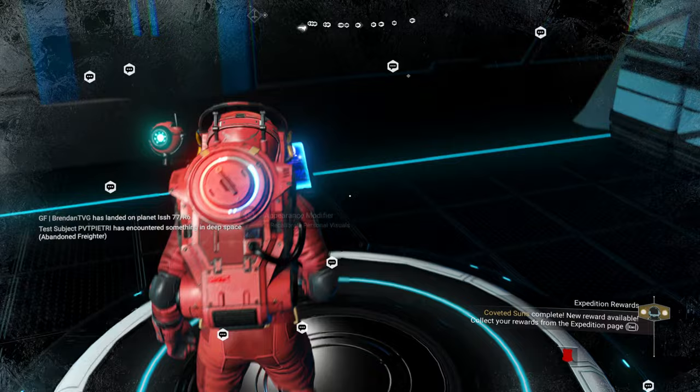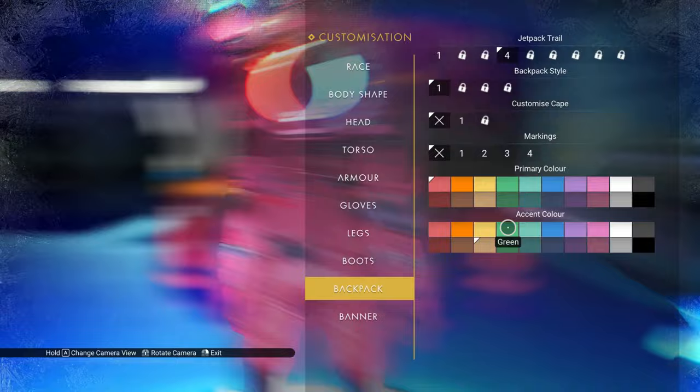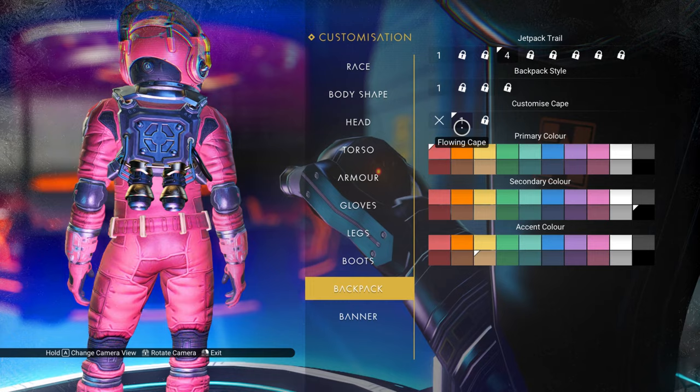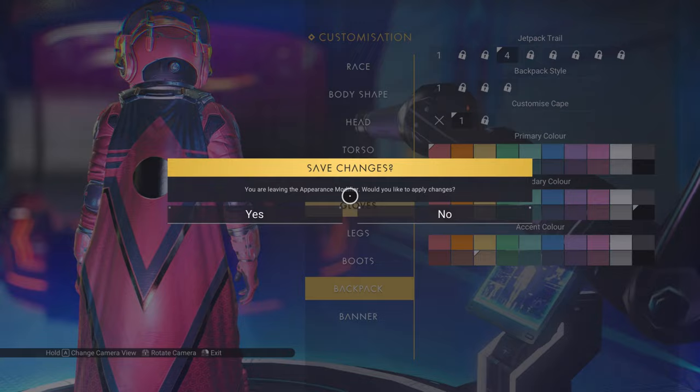One other thing I wanted to do is give myself a cape, because why not? I'm changing my character a little bit in one of the expeditions. I might as well just leave it the same color as the rest of my character — this is basically the default color anyway. A cape! Because I wanted a cape this time.